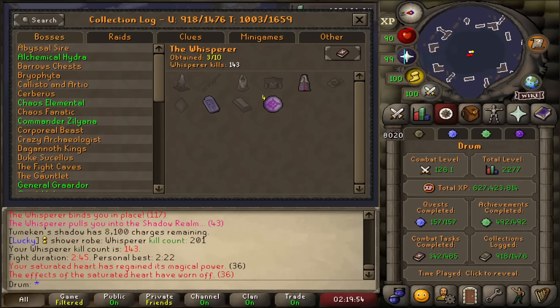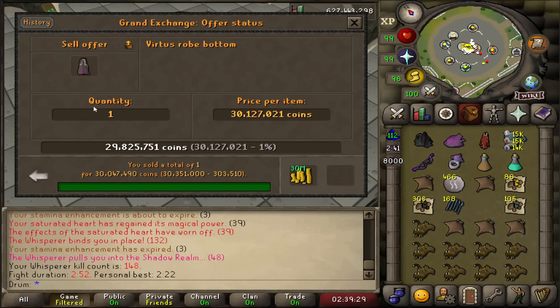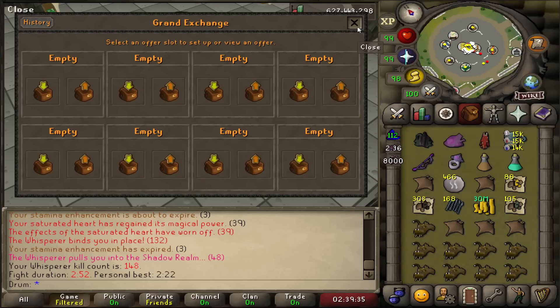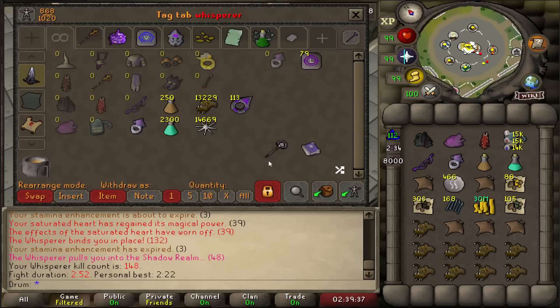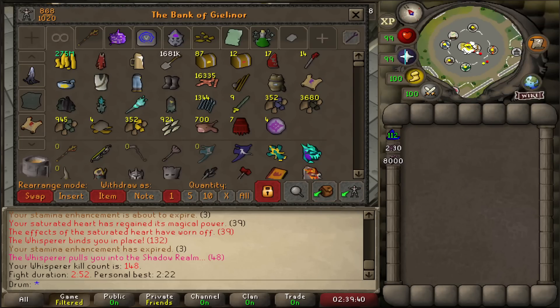My collection log is not looking too bad so far. I'm going to go ahead and sell these — get about 30 mil for it. Easy 30 mil. I don't need them because I have Ancestrals. It's basically the in-between Ahrims and Ancestrals if you don't have either. If you don't have Ancestral, that's what you go for.